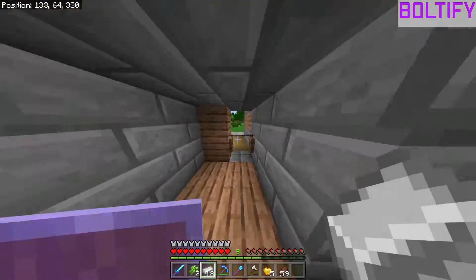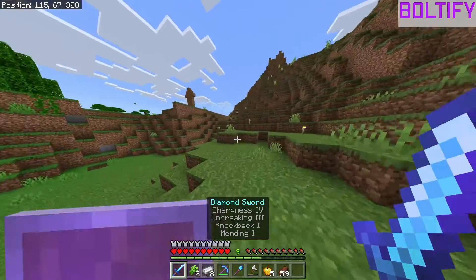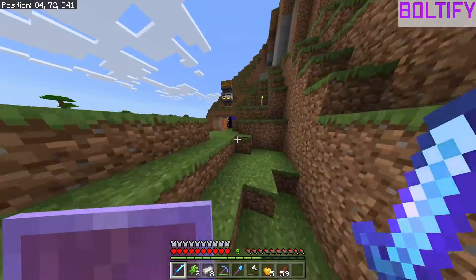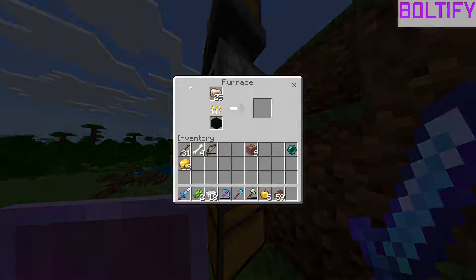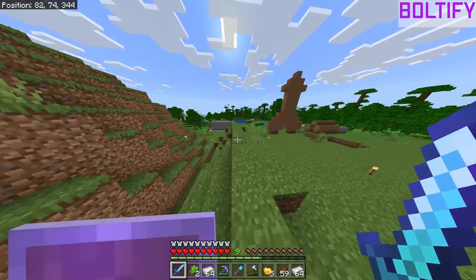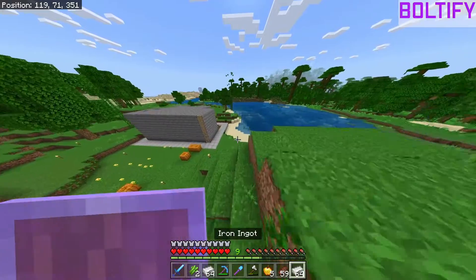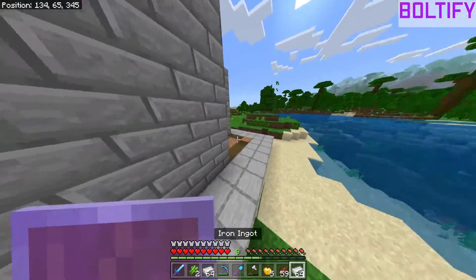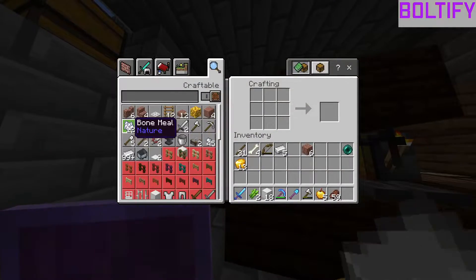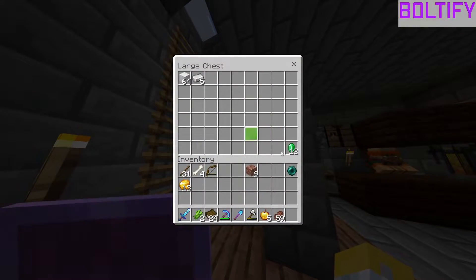I need to grab all my iron out of my smelter because there should be a couple stacks in there, along with some raw iron I just put in, so we're going to be getting quite a bit of iron. We're just going to turn it into blocks for now. We are going to need to start making an iron farm with iron golems — I'll find one off camera and probably build it off camera too.